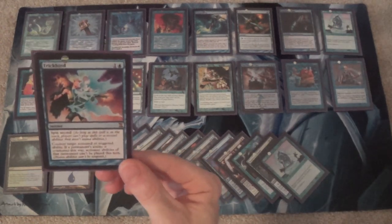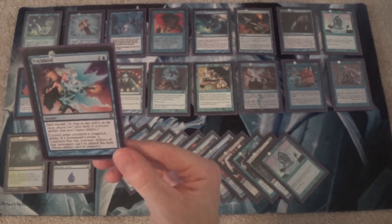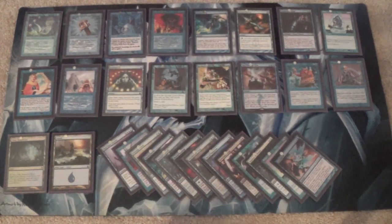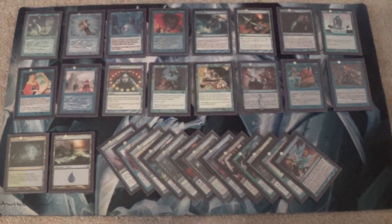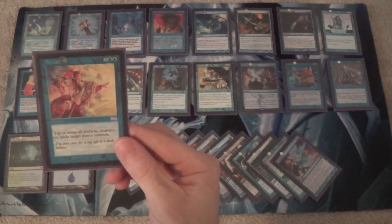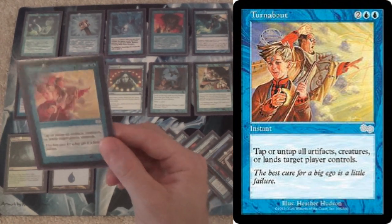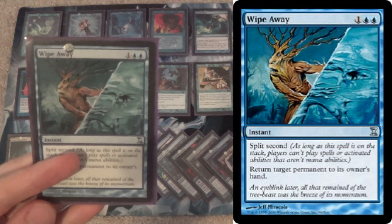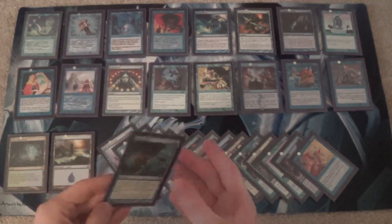Snap — just another one in the sideboard for creature removal. Trickbind — something I'm experimenting with; it may not be all that good, but it does buy you a turn against Oath and there may be some miscellaneous uses. You can also Trickbind Storm, and when they Tendrils you they'll only drain you for two. Mind Break Trap is so much better, though Trickbind can't be countered — except by Counterbalance, that's about it. Turnabout is in the sideboard to help you combo off as another untap-all-your-lands effect. And one Wipe Away — like Snap but more versatile and uncounterable — just in case something is hating on me.